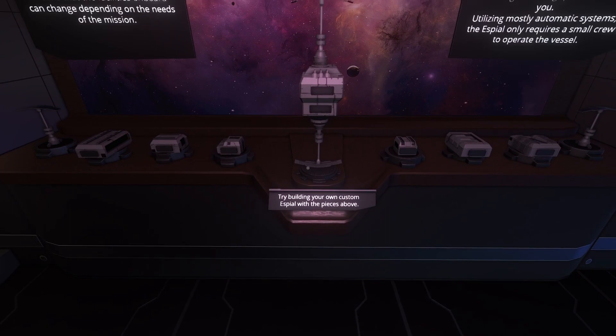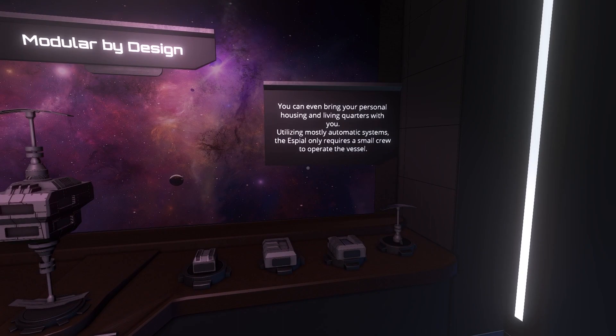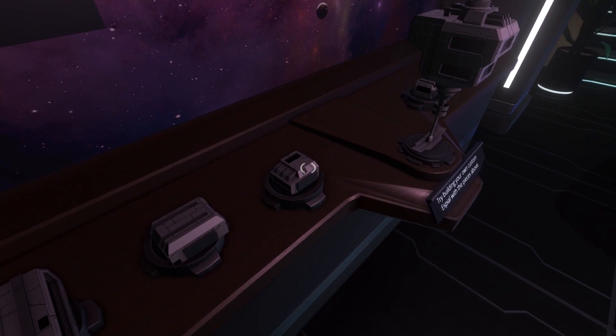Modular by design — try building your own custom Espial with the pieces above. The modular nature of the Espial means that the facilities on board can change depending on the needs of the mission. You can even bring your personal housing and living quarters with you. Utilizing mostly automatic systems, the Espial only requires a small crew to operate. Okay, that's why there's only three people here.